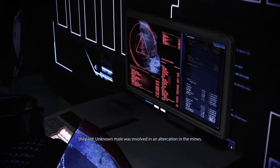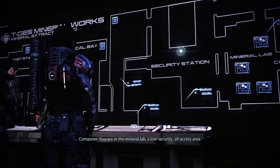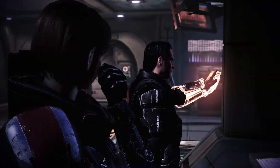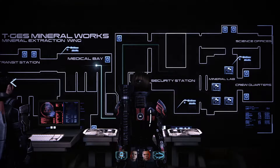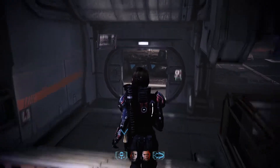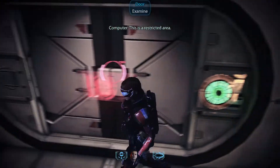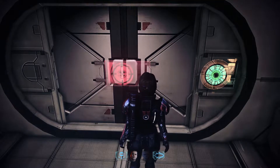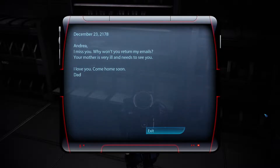Unknown male was involved in an altercation in the mines. Garneau was heading to the mines — looks like he was taken to the med bay. You are in the mineral lab, a low security all-access area. The med bay is restricted to authorized personnel with active patient file numbers. I've got the file number — let's go get Garneau. This is a restricted area — personnel ID number required. ID 231-95. Access granted. There we go. December 23rd, 2178 — Andrea, I miss you. I want you to return my emails; your mother is very ill and needs to see you. I love you, come home soon. Dad.